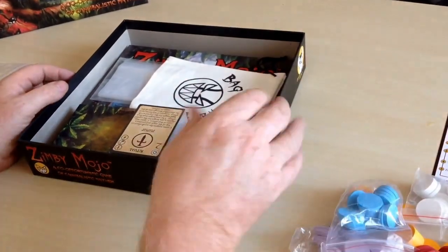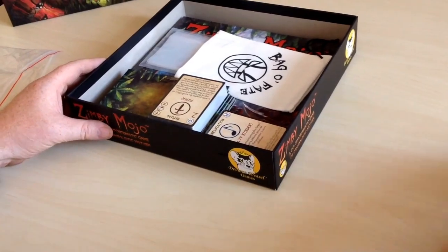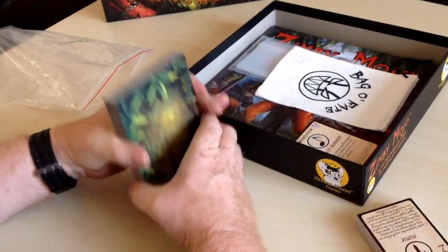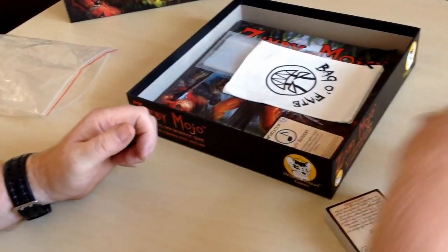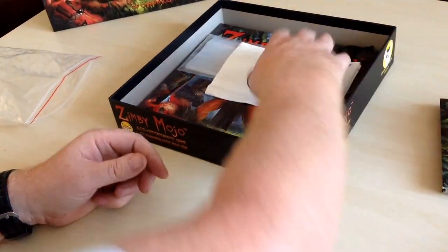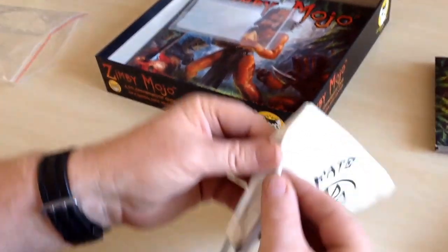You need to co-operate to play co-operatively to kill the king and get his crown, but then to get out of the outer rim of the game board you're going to need to go it alone with the crown to win. Here's all the components — really nice bag there, bag of fate, cloth, and some baggies.